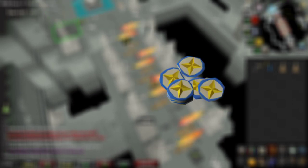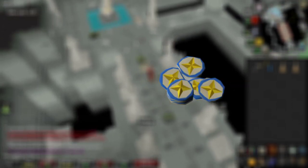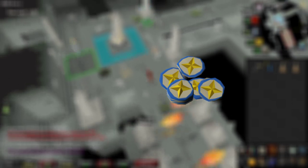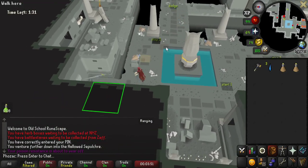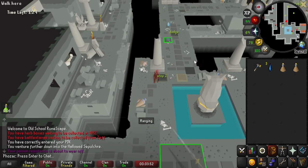The only other item to know are the Hollowed Marks. These recolor your graceful to black and look pretty nice. Other uses for Hollowed Marks are to make the minigame agility training a bit easier.